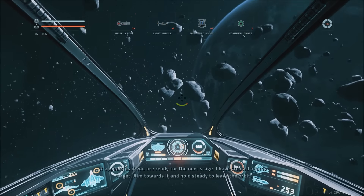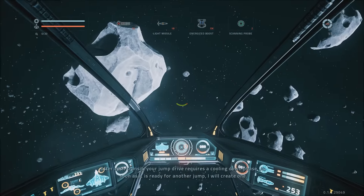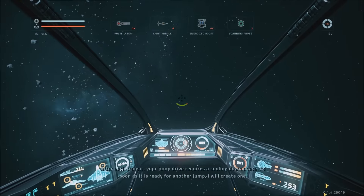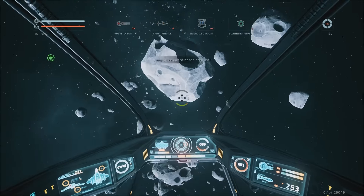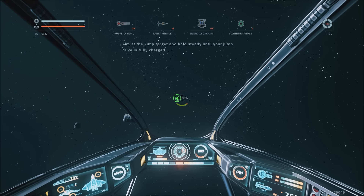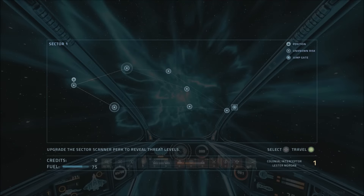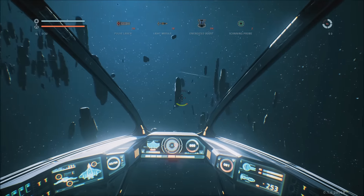It appears as if you're ready for the next stage. I have created a jump target. Aim towards it and hold steady to leave the orbit. After each transit, your jump drive requires a cooling down phase. As soon as it is ready for another jump, I will create one. So there's the target — let's aim at it. We can choose where we want to go next, so let's go to the bottom one. I take it this is where the roguelike elements of the game come into effect — you don't know what you're going to be jumping to.